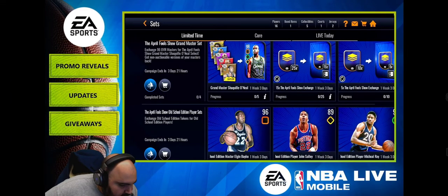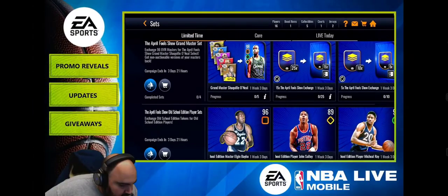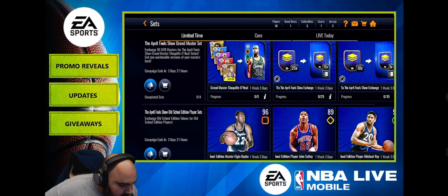Here are some sets: April Fools Grandmaster sets and exchange sets. The 25-for-15 exchange is the better deal — trading 25 gets you 15 back, which is greater than 50%, compared to the 10-for-5 option which is exactly 50%.